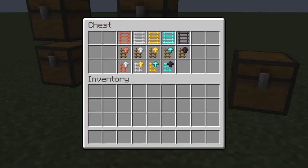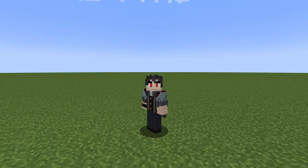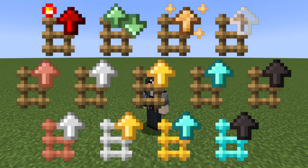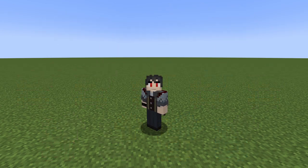As you can see, there are five types of ladders you can craft: copper, iron, gold, diamond, and netherite ladders. You can also upgrade those ladders even further, so let's check out what they offer.